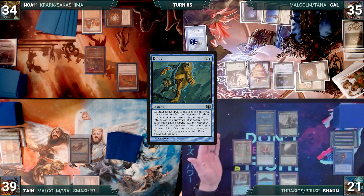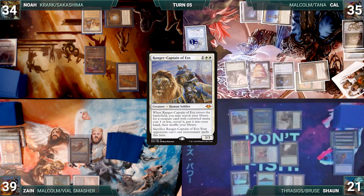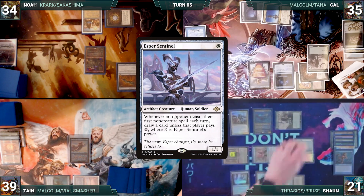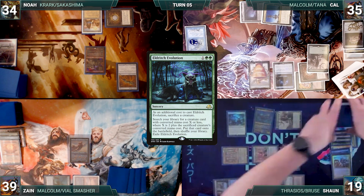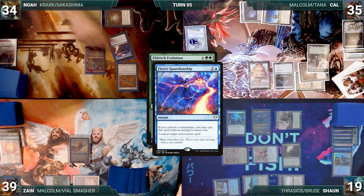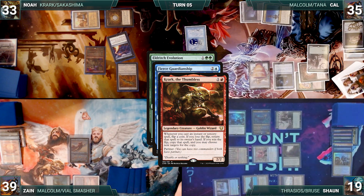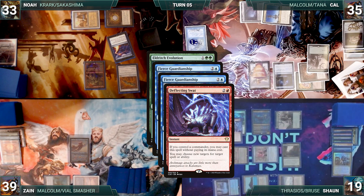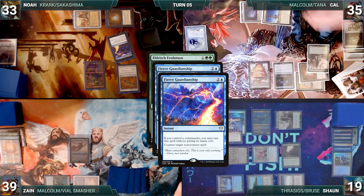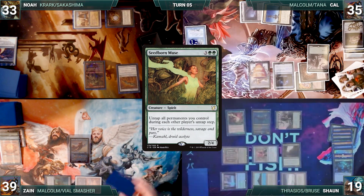Cal ends his turn. During his upkeep, Sean wins his Mana Crypt roll. During his draw step, Sean draws two extra through Sylvan Library, putting two back on top. He casts Ranger Captain of Eos, paying for Rhystic. It enters and he fetches up an Esper Sentinel into his hand. He taps his Flooded Grove to help cast Eldritch Evolution, sacrificing Ranger Captain as an additional cost. Rhystic triggers and Cal draws. In response, Noah casts Fierce Guardianship for its alternate cost, targeting Eldritch Evolution. Krark and Rhystic trigger. Noah taps his City of Brass to help pay for Rhystic, then flips twice, choosing heads. Krark copies his Fierce and targets Eldritch. In response, Sean casts Deflecting Swat for its alternate cost, targeting the Fierce Guardianship copy. Rhystic triggers and Cal draws. Swat resolves, redirecting the Fierce copy to the original Fierce Guardianship. Fierce counters Fierce, and Eldritch resolves. Sean fetches up a Seedborn Muse onto the battlefield. The table knows this is trouble, and Sean passes the turn.